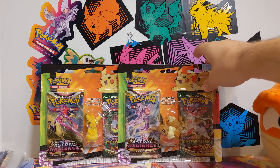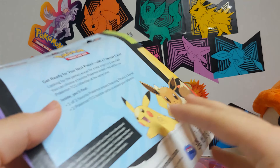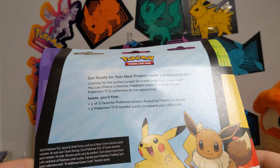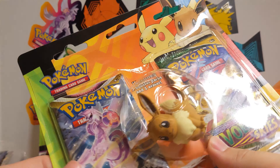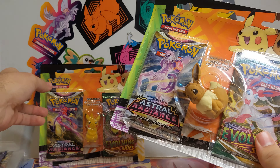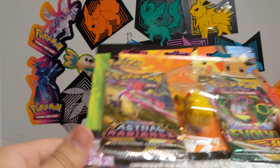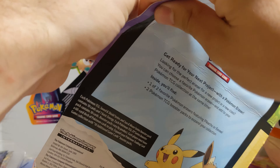Here are these two eraser packs that I got. I guess they're promoting back-to-school now in Pokemon. I've never seen these before. I found them at Target. There's just two — Pikachu and Eevee. What really caught my eye was the Evolving Skies. I've never seen any of these eraser-looking Pokemon things, so let's open it up.